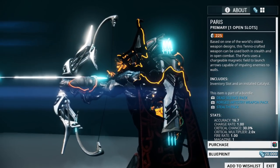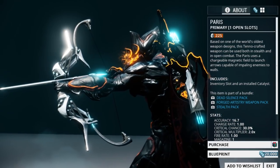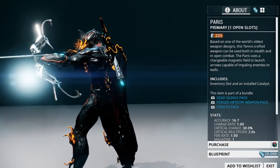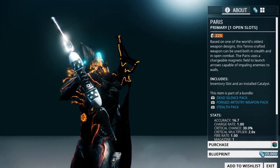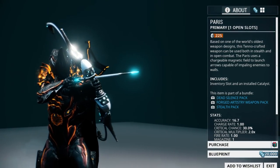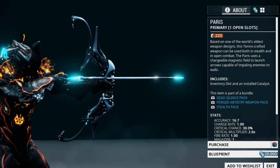One of the starting weapons you can choose is the MK1 Paris. What kind of list would this be if I did not include the Paris itself? The Paris is a mastery rank zero bow that you can pick up the blueprint for 20,000 credits in the market. The Paris and its better component, the Paris Prime, are puncture-based weapons and of course silent fire weapons.